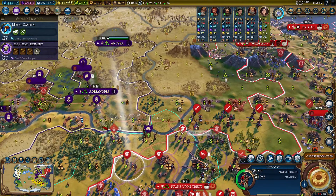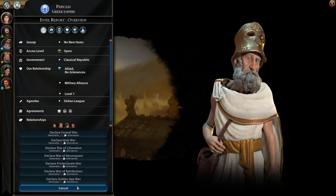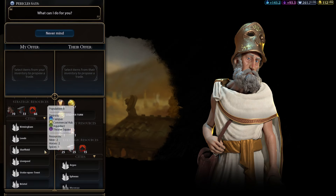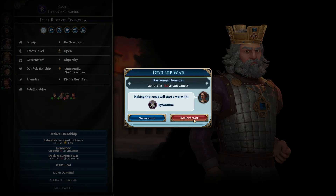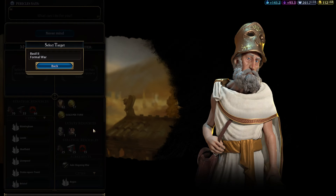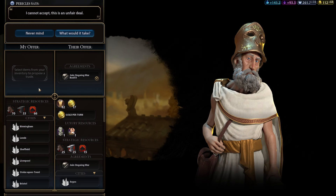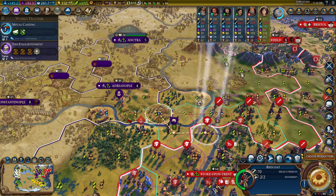Are we ready to attack? I think we're ready. Let's try to get Greece in on the attack — make a deal. Maybe we have to declare on him first. Clear surprise war — let's do it, and then let's get Greece in. Join ongoing war against Basil. He doesn't want to do it — whatever.